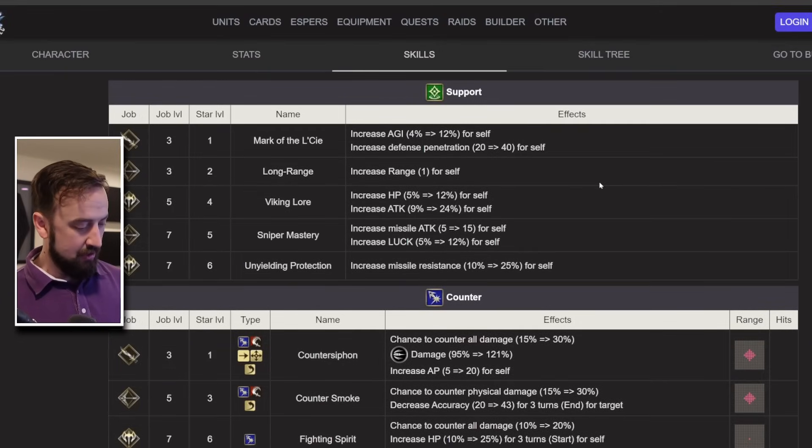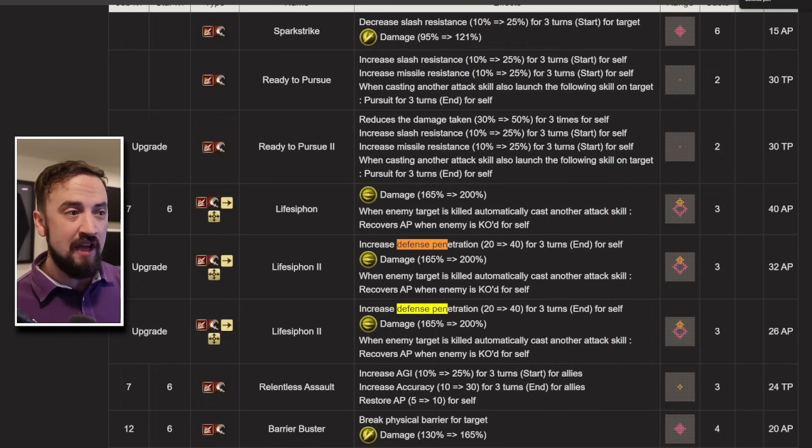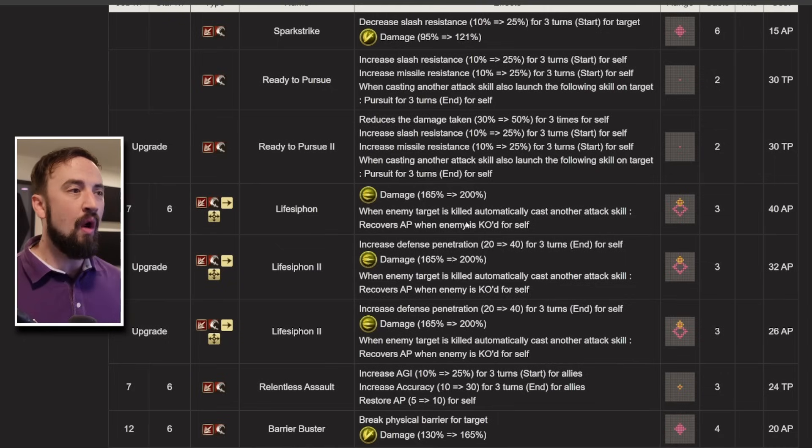You need defense penetration. She gets 40 there. She can get 40 more from Life Siphon 2, a move she's going to end up using a ton, even though it's a missile-scaling move. This move will give her that extra 40 defense penetration to get her to 80, and I think that's nice. I'm going to talk a little bit more about defense penetration as we go — I think it's very valuable on her.